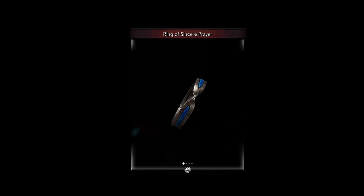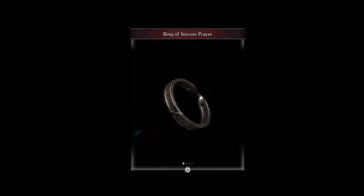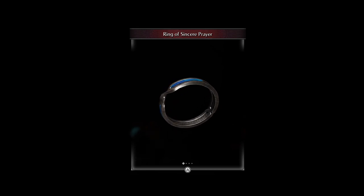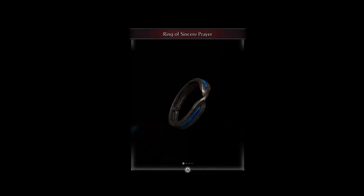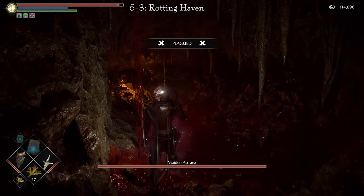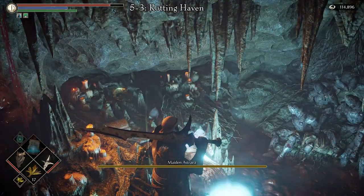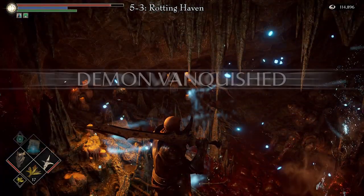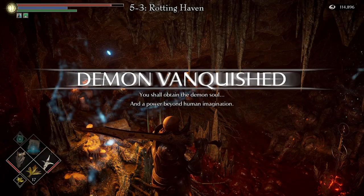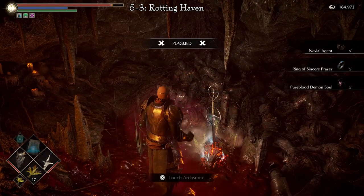The Ring of Sincere Prayer is a white-silver ring set with a blue gemstone. It increases the power of miracles, but also lengthens the time required for each casting. There is only one way to get this ring. It is in Area 5-3, Rotting Haven or Dirty Colossus Archstone. Garl Vinland and Lady Astraea are the boss of this area. Defeat them and you will pick up the ring upon Lady Astraea's death.